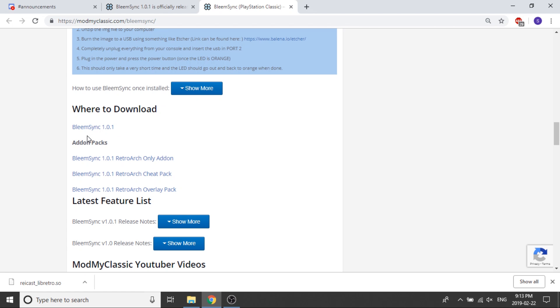As you can see, there's more than one file you can download. There is a BleemSync 1.0.1 download that will install the new version of BleemSync as well as the updated version of RetroArch. Below that you have add-on packs: a BleemSync 1.0.1 RetroArch-only add-on, a RetroArch cheat pack add-on, and an overlay pack add-on. The RetroArch-only add-on leaves BleemSync 1.0 as-is and upgrades RetroArch from 1.7.5 to 1.7.6. The cheat pack gives you access to a bunch of cheat codes to load into the cheats folder.